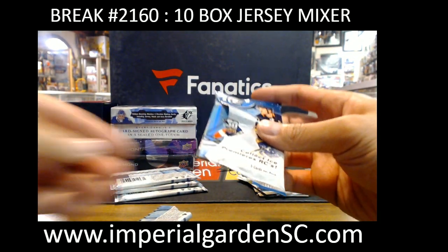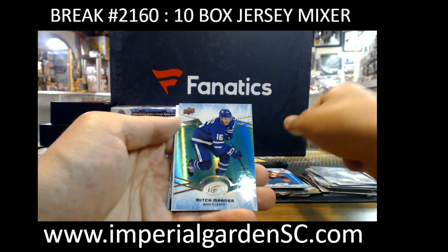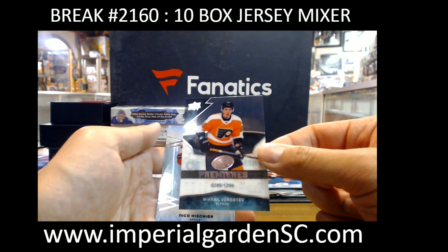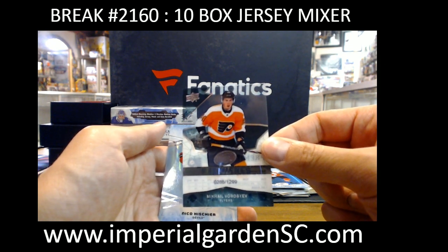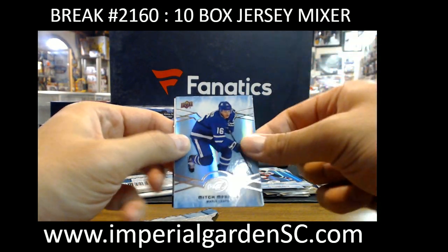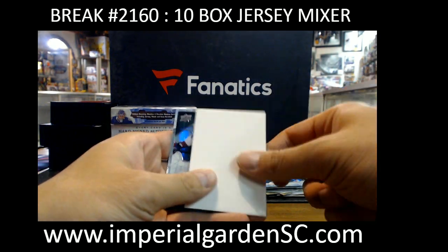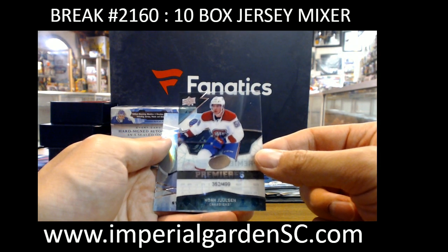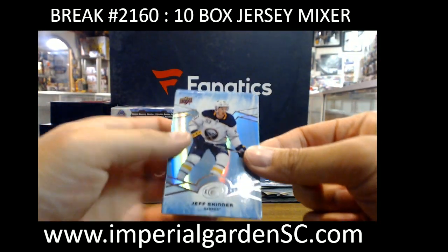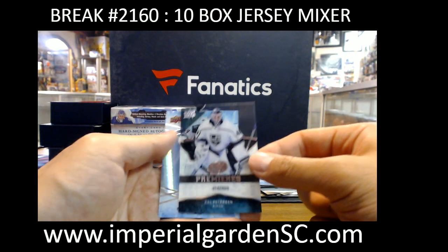Mikhail Vorobinov. Max Domi for the Canadiens. Cal Petersen at $4.99 for LA. Jonathan Toews Green for the Blackhawks. And a Frozen Foursome Jersey — Elias Pettersson, Andrei Svechnikov, Jesperi Kotkaniemi, and Brady Tkachuk. Four actually pretty good rookies — that one will be a random at the end of the break.